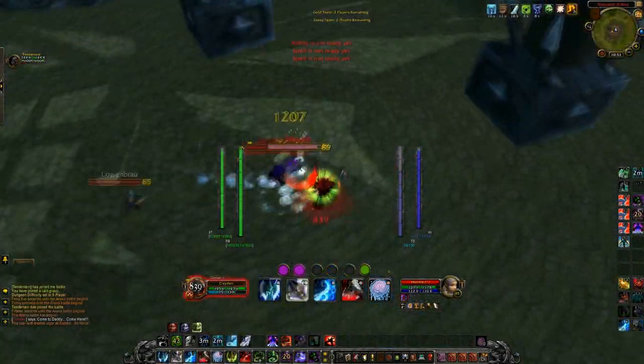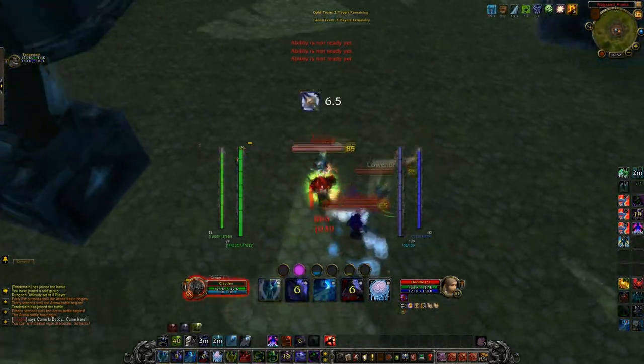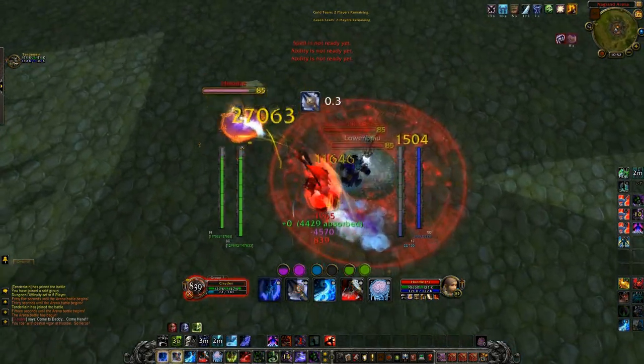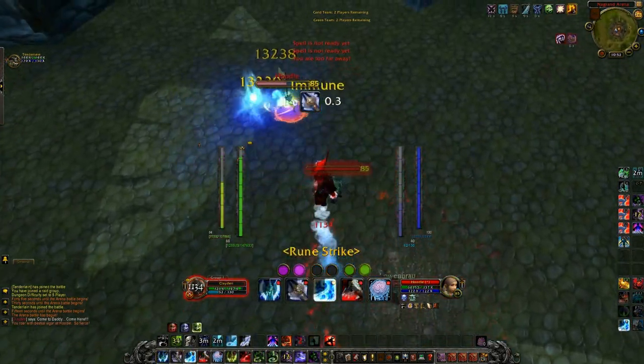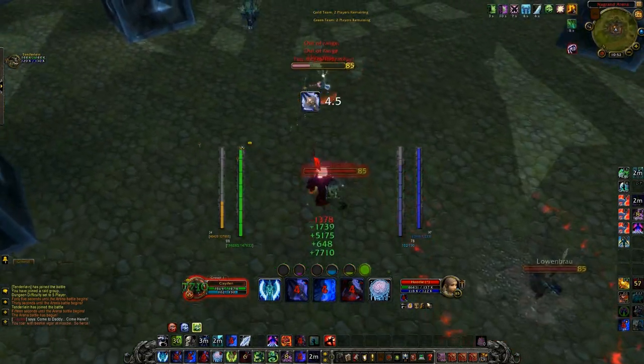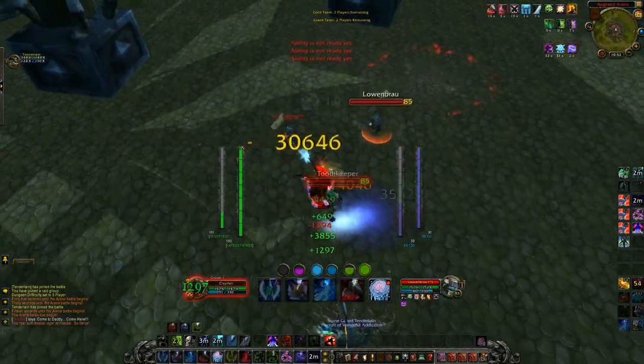Once you acquire that 5% hit cap, be sure to reforge the lowest priority stat. In this case, it would be Expertise or Mastery and Crit if you don't really need the crit and you want to turn it into Haste — that is your most important stat as an Unholy Death Knight.